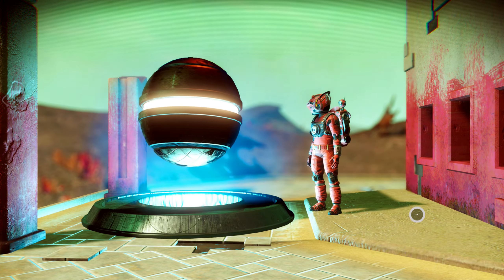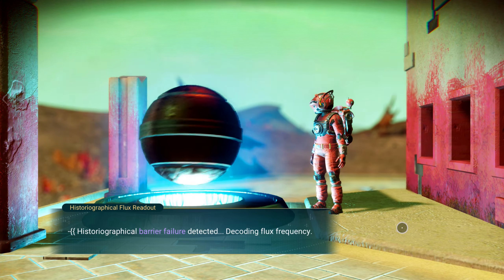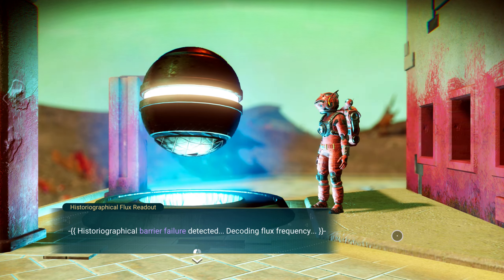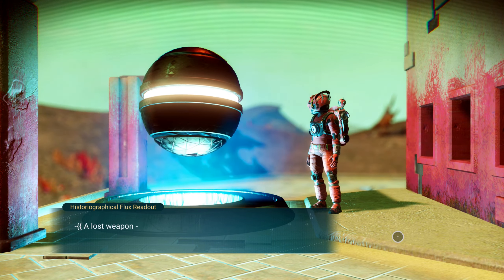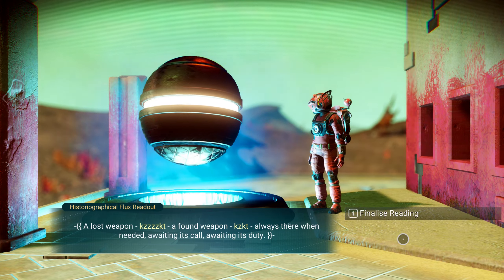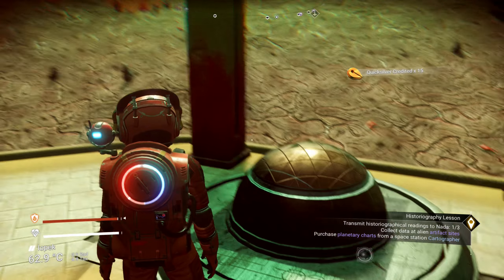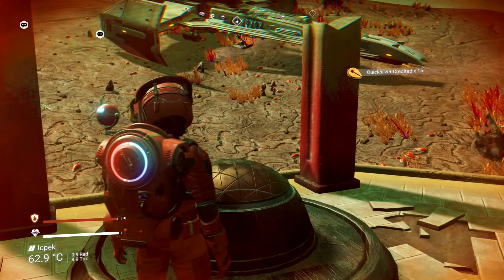Yeah, that's what I'm going to do. Take up a dosimeter reading for Nada. Major historiographical flux detected. Historiographical barrier failure detected. Decoding flux frequency. Translated readout follows: 'A lost weapon. A found weapon. Always there when needed. Awaiting its call. Awaiting its duty.' Finalized reading. And I can't talk to this again. It gave me some quicksilver - that's not bad.